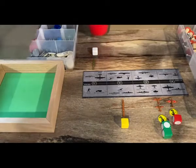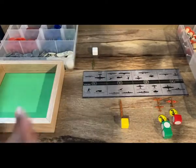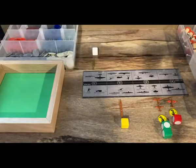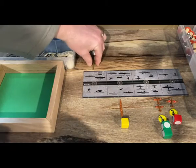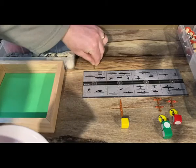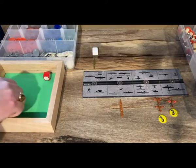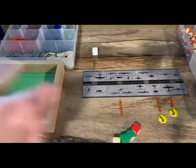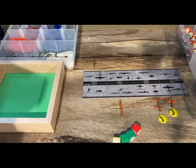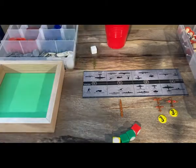Battle for Sea Zone 16: Japanese destroyer Fubuki with two fighters and a tactical bomber from carrier Shokaku attack American submarine SS-306 Tang. Rolling two, two, two, three, and four — one hit. The destroyer gets the submarine; defense misses. Sea zone cleared, Japan suffers no casualties.